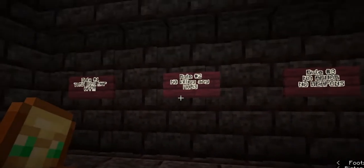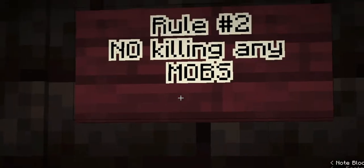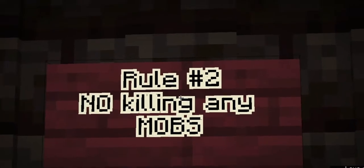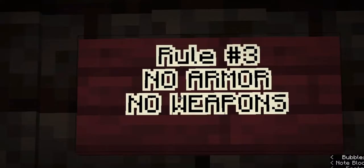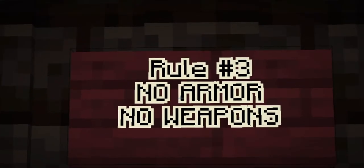Going over the rules — rule number one: turn your mini map off, that's very important. Number two: do not kill any of my mobs — it took me an extremely long time to get all of these guys down there. Number three: absolutely no armor and no weapon.